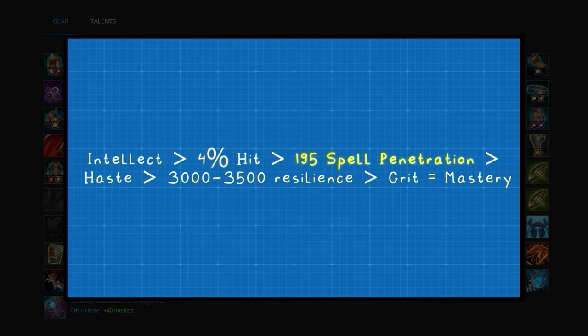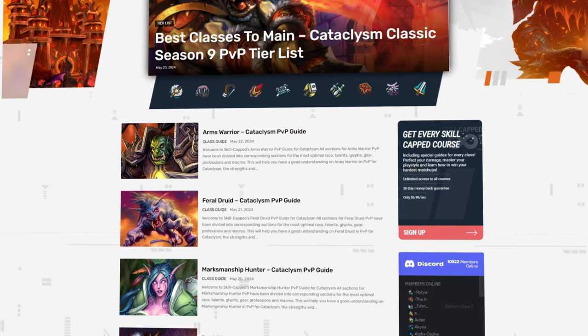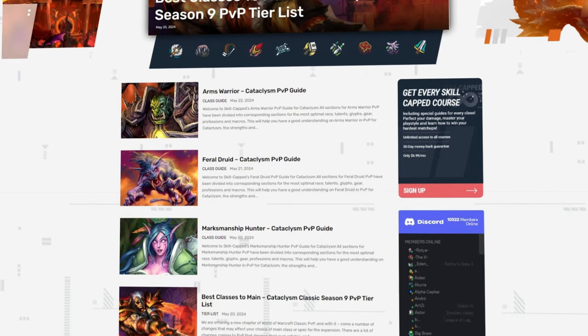After Spell Penetration, you'll want Haste — there's no specific breakpoint, just stack it as high as possible. You'll want at least 3,000 Resilience, but closer to 3,500 is recommended to survive enemy kill attempts. Crit and Mastery are relatively low value, and you're going to end up reforging every piece to Haste that doesn't already have Haste on it. Be sure to check out the article site for your pre-BiS gear using the link in the description.